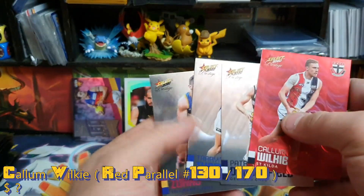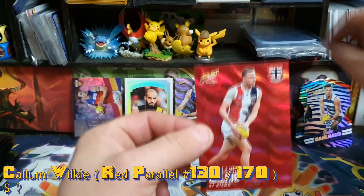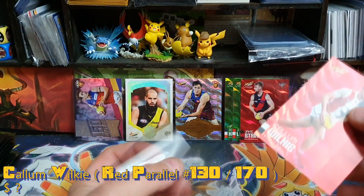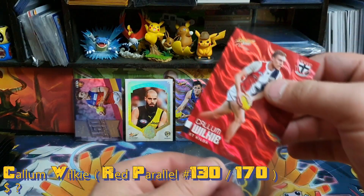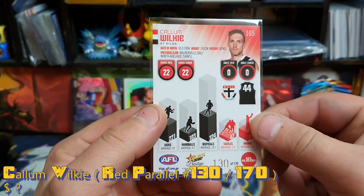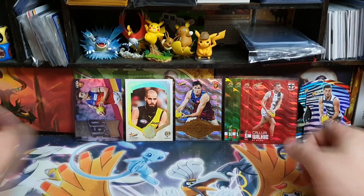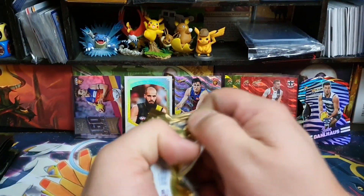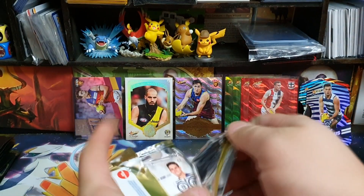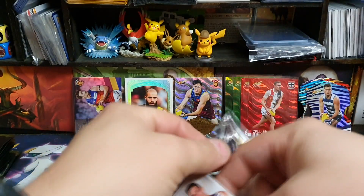Dangerfield, Thomas, Zorko, Blakey. I like the red — the green's my favourite colour but the reds look much nicer. This one is numbered 130 of 170. Let's keep going. There won't be many hits on this side, I don't think — probably a couple of milestones, a couple more reds, and the rest will be zebra prints.